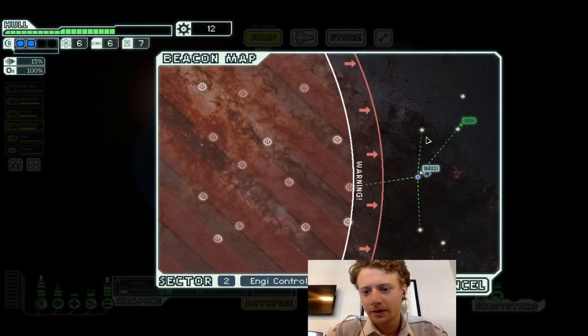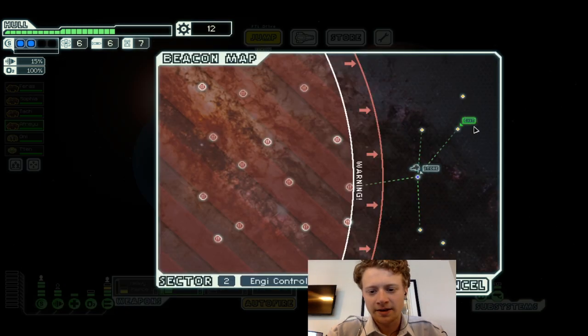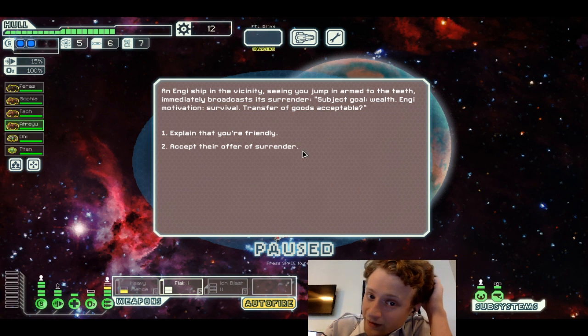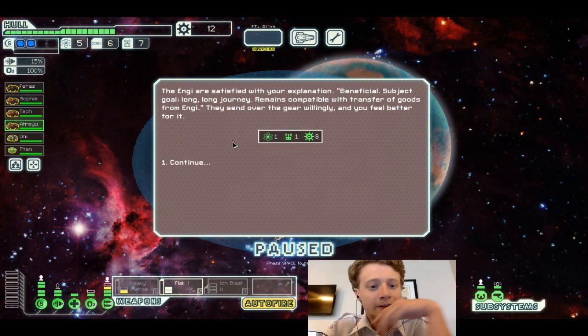No distress beacon here — let's continue. An NG ship in the vicinity, seeing us jump and armed to the teeth, immediately broadcasts surrender. We explain that we're friendly and the NGs are satisfied. They send over gear willingly since a long journey remains compatible with a transfer of goods from NG. I feel better for it.